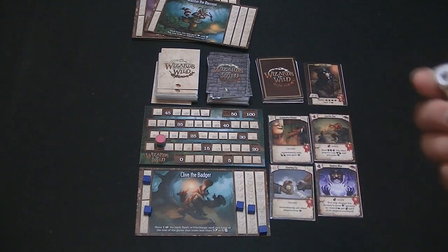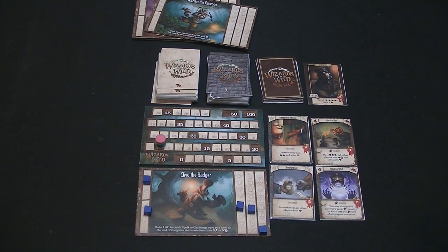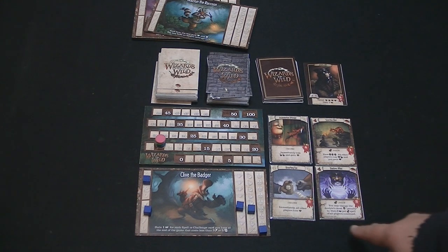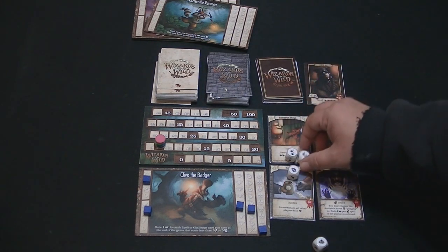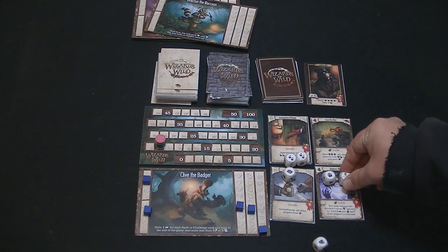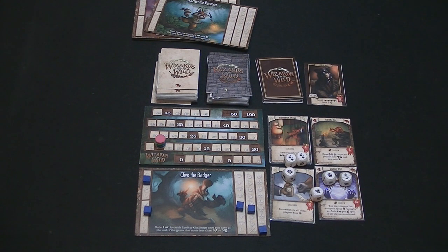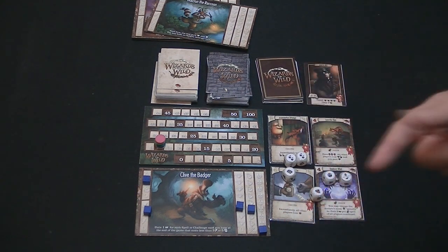On my second roll I got another gem, an arcane, and another tome — so no need to spend anything from my reserve yet. Let me try one more roll. I got another skull, which kind of stinks. And that's good to note — every time you re-roll and get a skull, you have to add it. If you keep pressing your luck there's a chance you'll get a bunch of skulls. Also, mana is not only used for certain spell effects but also to prevent yourself from losing points — if your mana is at zero and somebody causes you to lose two mana, you get two skulls.